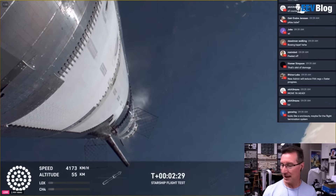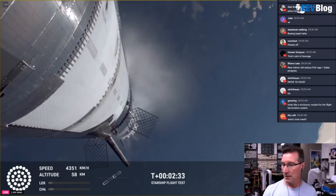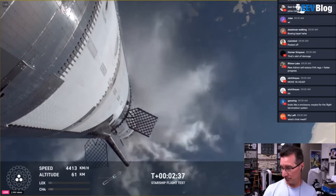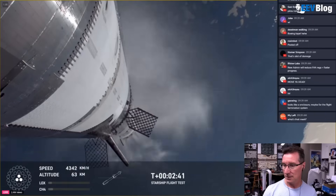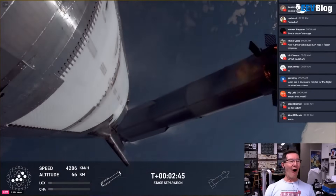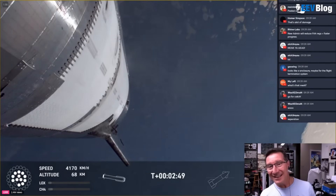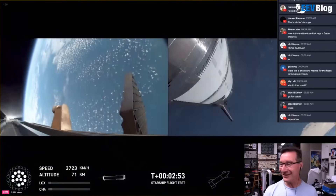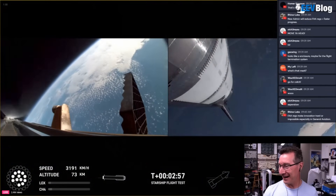Every engine worked perfectly. They've nailed it. I swear they could start putting paying payloads into orbit. Shutting down — the three middle engines shut down good. Hot staging. Look at that — it looks so good. That looks simulated. No way — there's one engine out. Is that one engine out? One engine didn't relight there. It should still be good, I think.